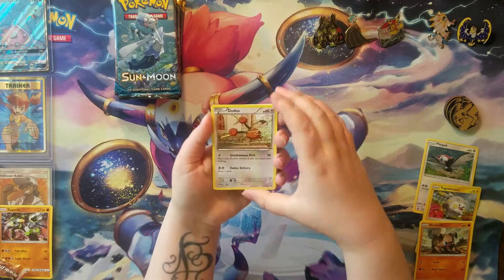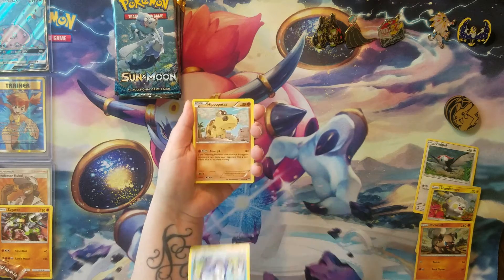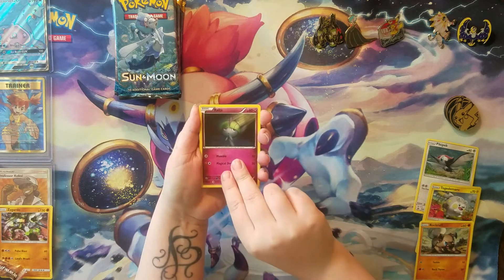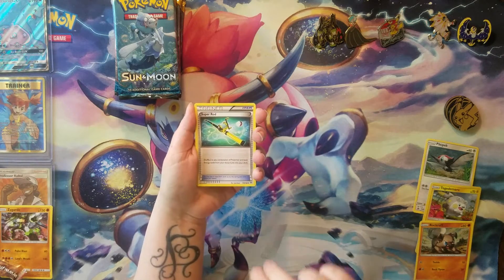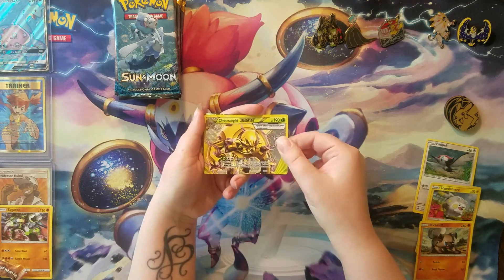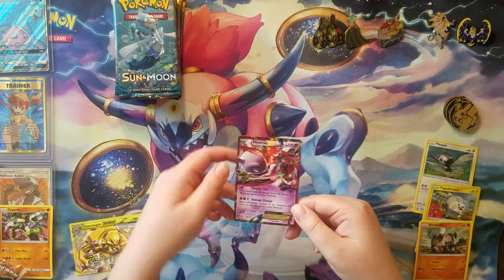And let's go. We got a Doduo, a Piplup — I love penguins, so therefore I love Piplup — a Hippopotas, a Pansage, a Ralts, a Detonet, a Super Rod, a Yursa Ring, a Chestnut Break, and a Mewtwo EX with Shattershot. Very nice pulls from my first pack.